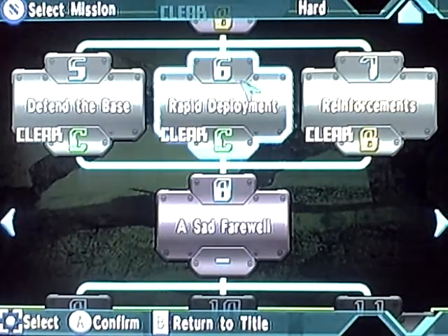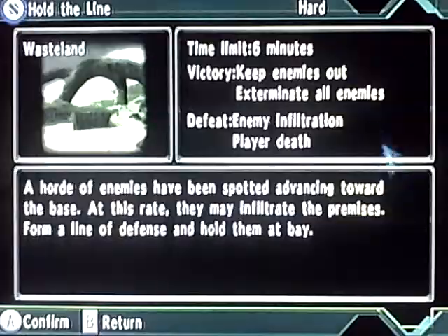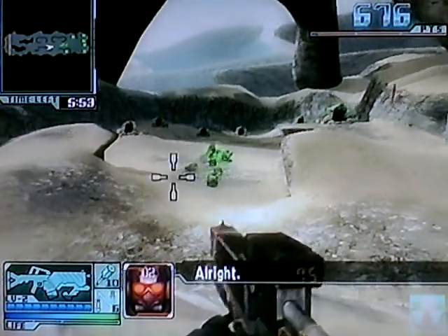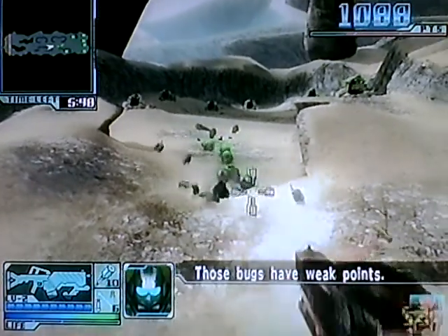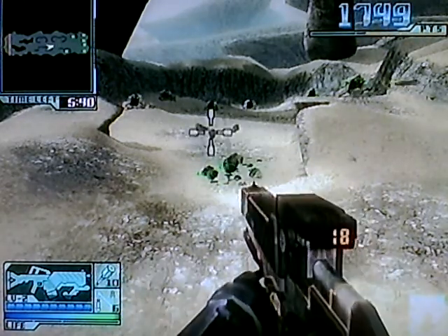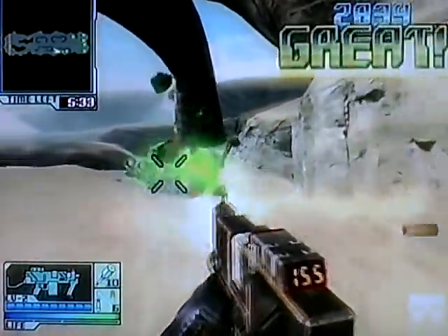So let's go to the mission. Let's try Hold the Line. On this mission, you cannot let these bugs get past you. If you look at the map, you can see a yellow line there — you cannot let the bugs get over there. You just gotta kill these bugs. And as I said last time, it's always nice that you have different objectives on different missions.